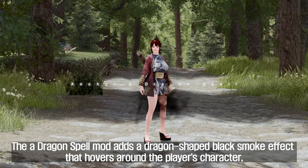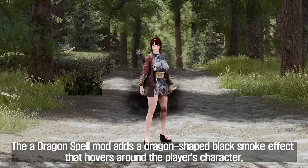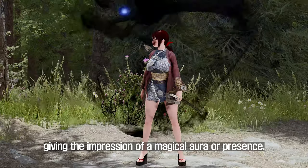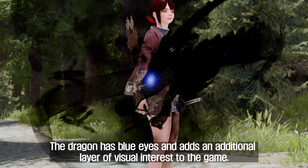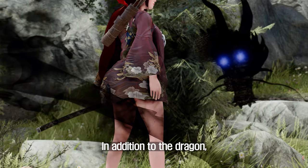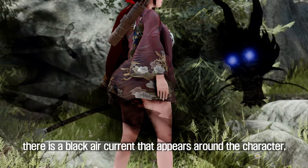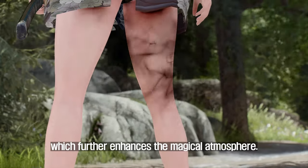The fourth mod to introduce is A Dragon Spell. This mod adds a dragon-shaped black smoke effect that hovers around the player's character, giving the impression of a magical aura or presence. The dragon has blue eyes and adds an additional layer of visual interest to the game. There is also a black air current that appears around the character, as well as a lightning effect, which further enhances the magical atmosphere.